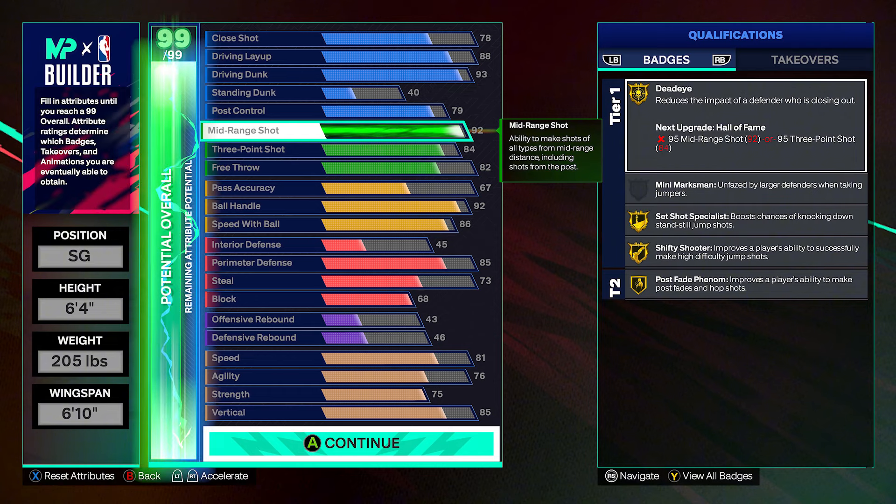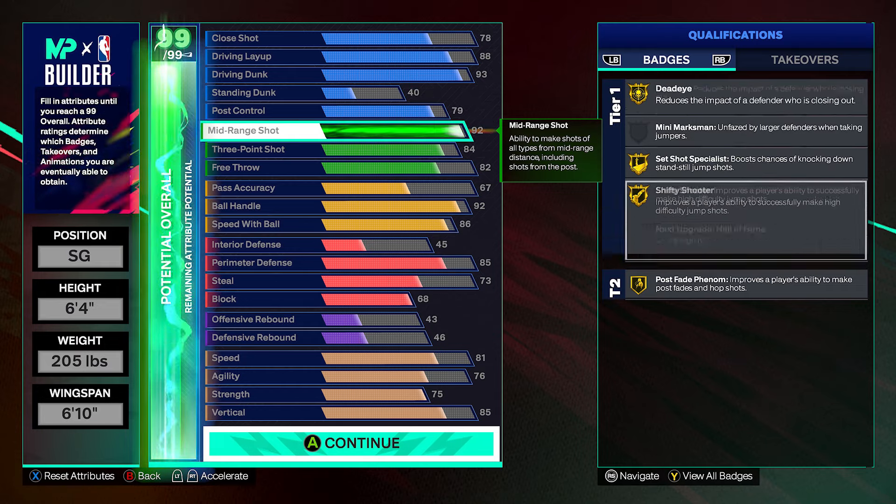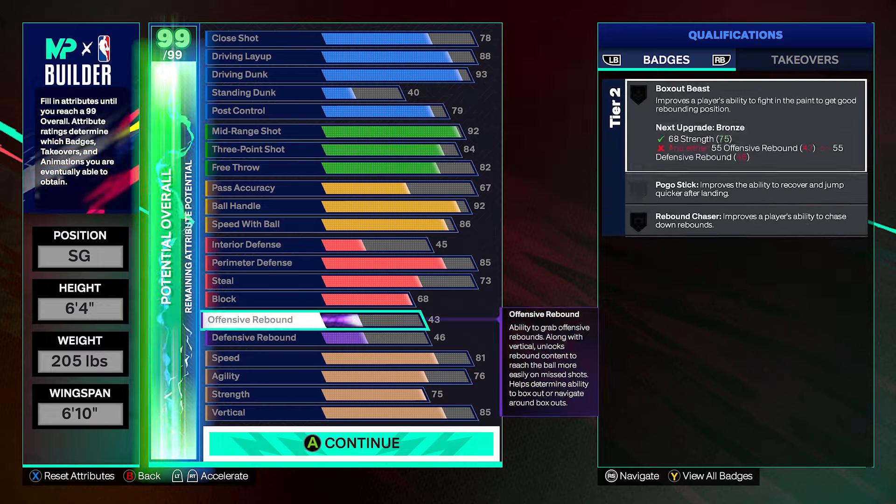The next five cap breakers — I believe at superstar two — put four on mid-range shot. That's going to boost it up to 96, unlocking dead eye on hall of fame and shifty shooter on hall of fame. So you can really start moving like Anthony Edwards, shooting dribble pull-ups and spin shots. You'll have one cap breaker left over — I'm probably going to put that on three-point shot to bring it up to 85.